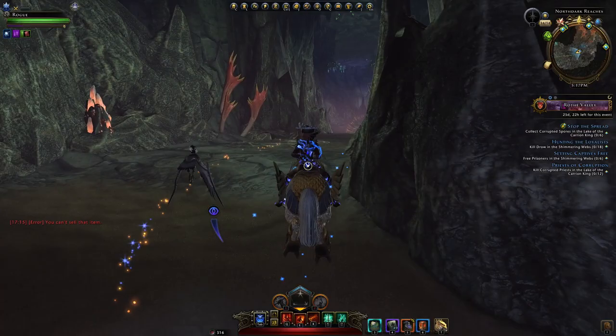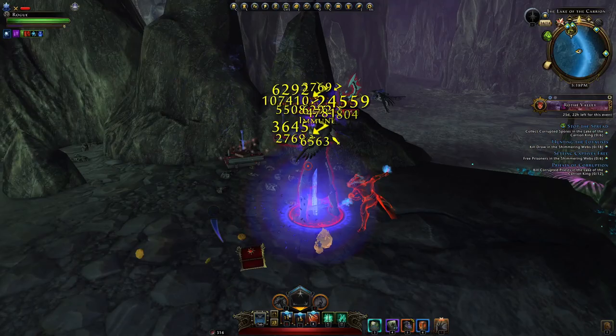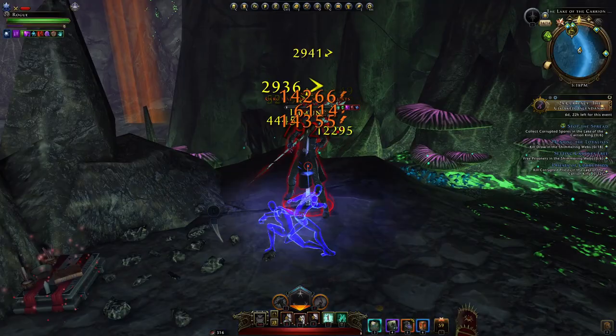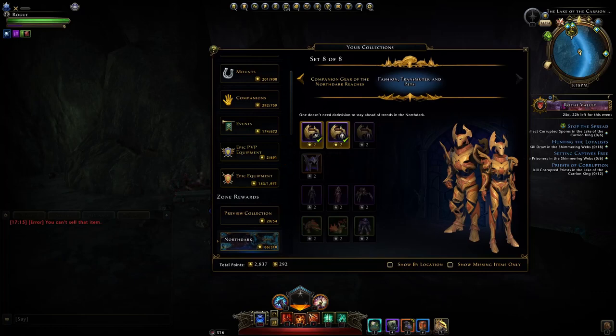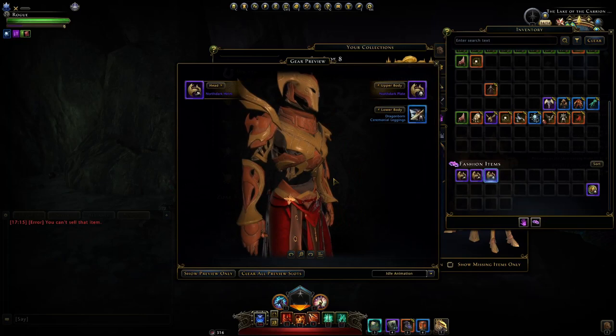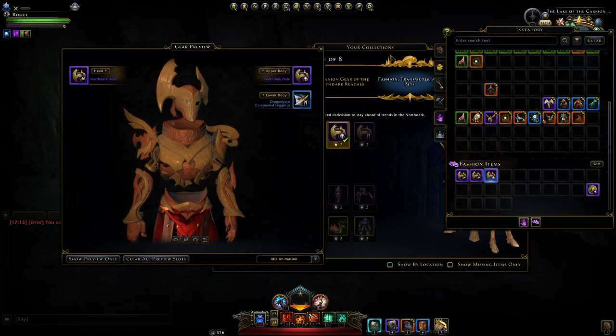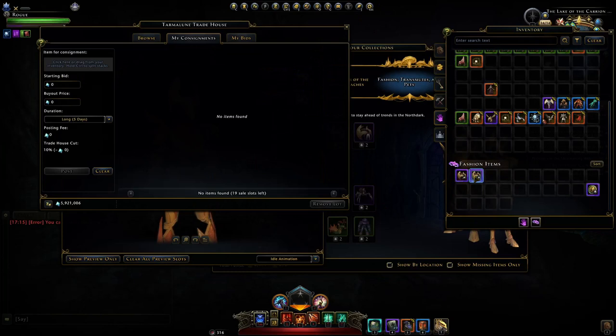Within this zone you'll also have mini bosses which you can kill. I've made a map — search my videos for the Module 24 mini boss map. These guys drop currency, which is generally the most important thing, but on a low chance they can drop fashion. That's listed in your collections — I personally got the armor and headpiece. It doesn't look too great; it's a bit bugged in the preview. But keep in mind these items are tradable, so depending on how lucky you are you can make some astral diamonds selling them on the auction house.